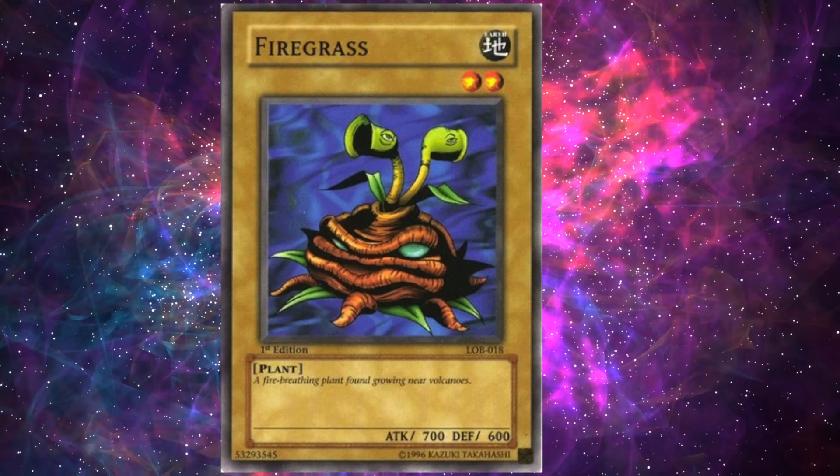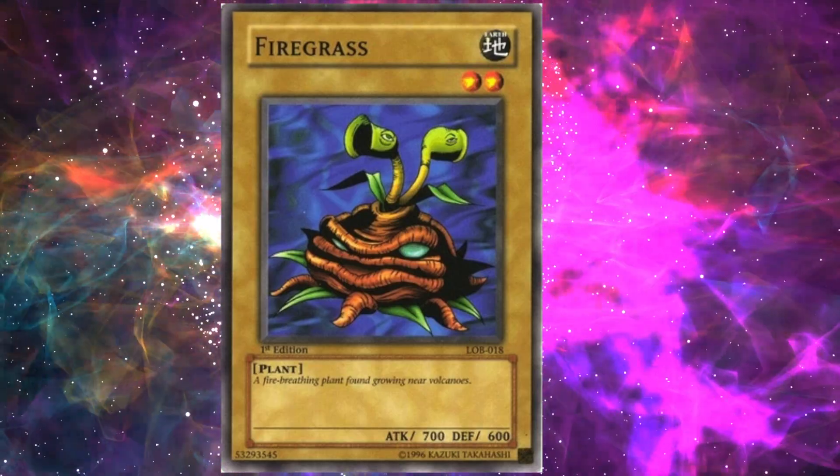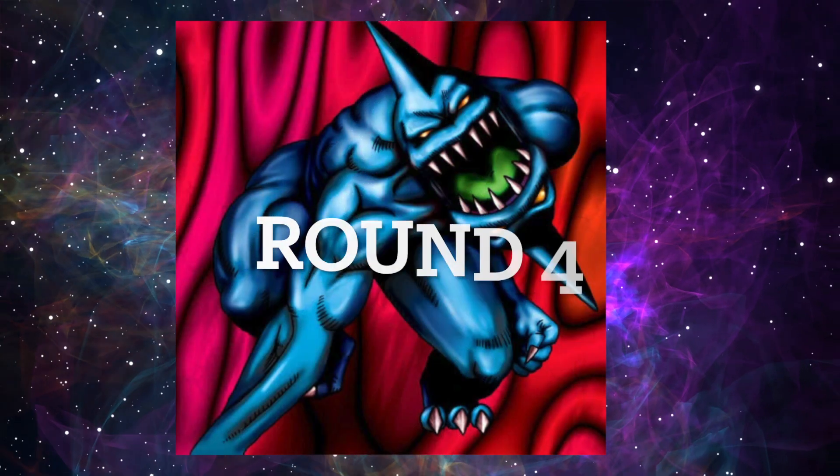It is an Earth and a plant type. A fire-breathing plant found growing near volcanoes. How could you breathe fire and still be an Earth type? And be a fire-grass plant. I'm sure those two things don't work together.